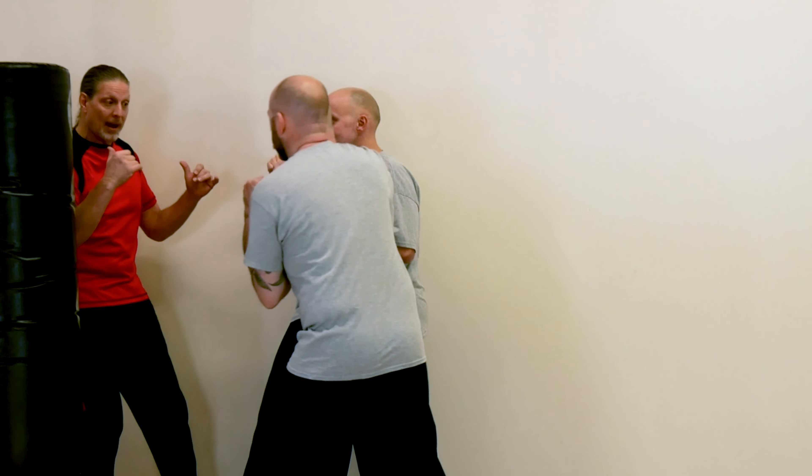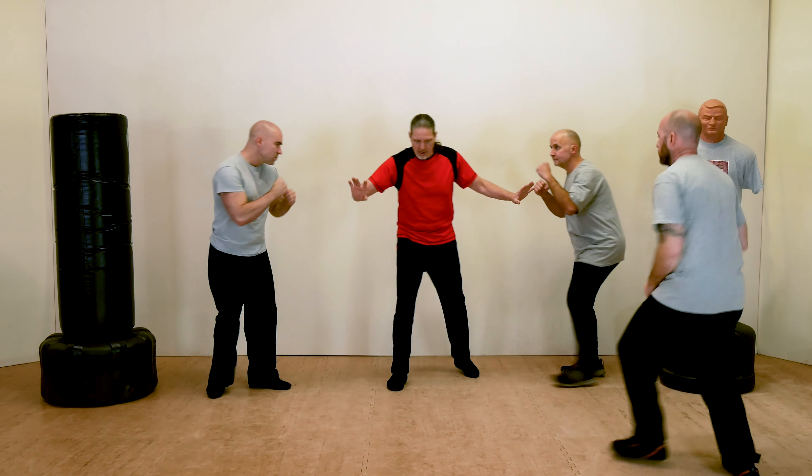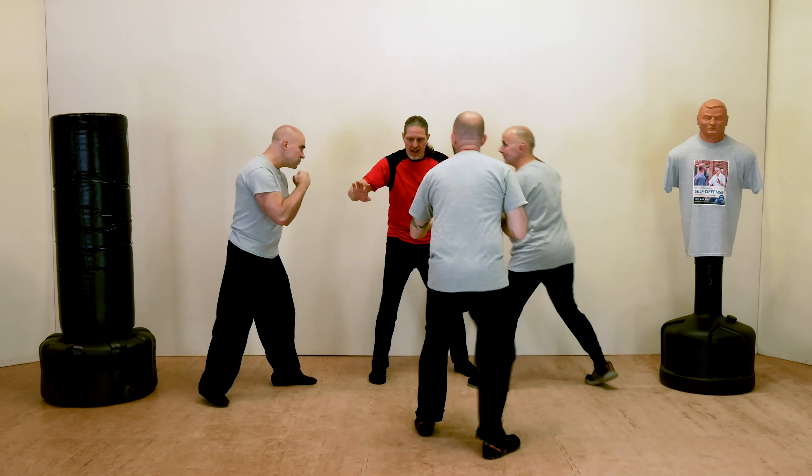We'll get into counterattacking soon, but let's focus on lining up. These gentlemen have me here — I need to line them up. I move in this direction because it felt best, and now I only have Seth. Noah steps forward and punches; now I have Noah in the way and use him as the obstacle. Brian steps in — I shove — and now I only have Seth. Learning to circle and line up opponents so you're only facing one at a time is the key to success in a multiple opponent scenario.